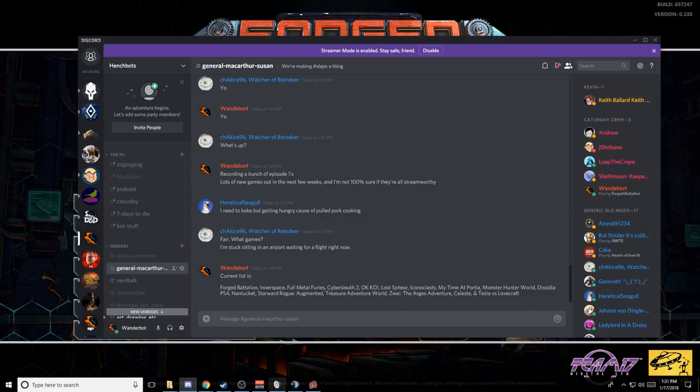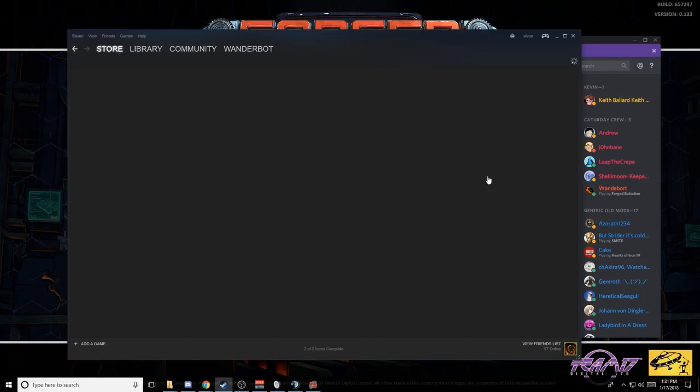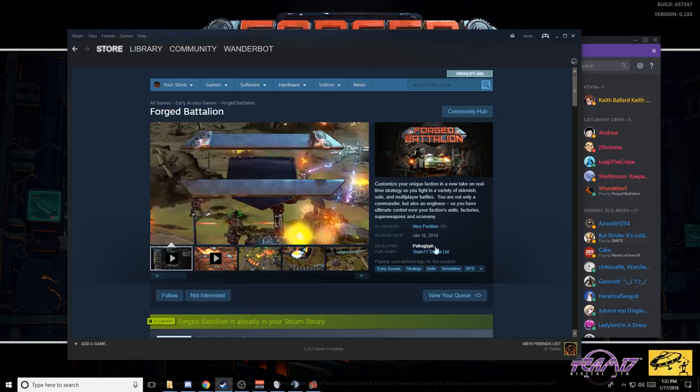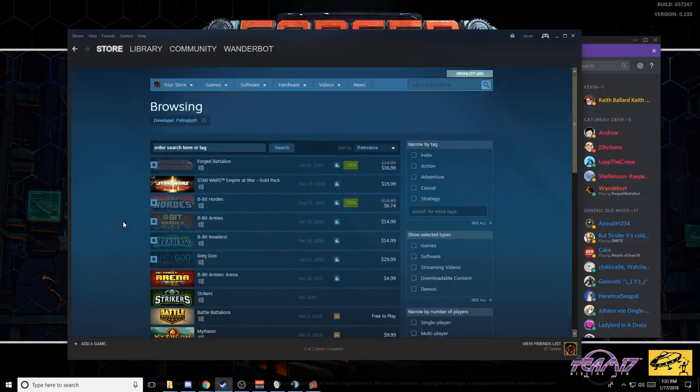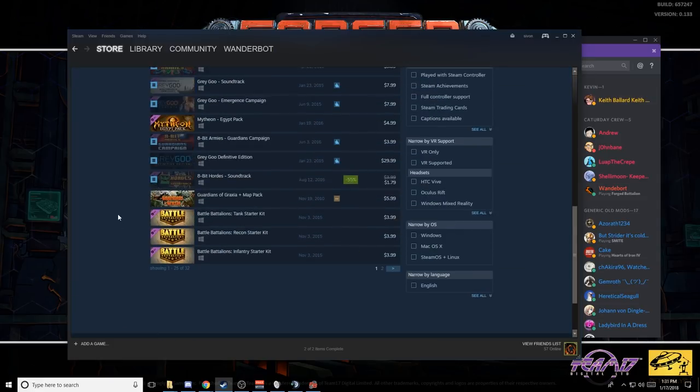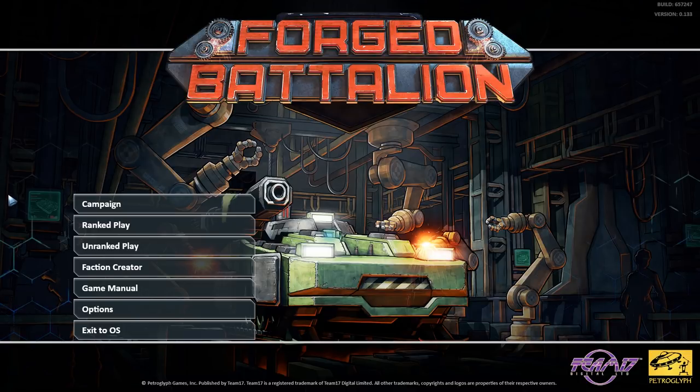They're a little bit bare-bonesy. I wanted to double-check — I think they're the people that made 8-Bit Armies, 8-Bit Arena, and Grey Goo. Effectively, it's a bunch of Westwood developers, from what I remember, that more or less have been trying to retake their old legacy by making indie RTSs.